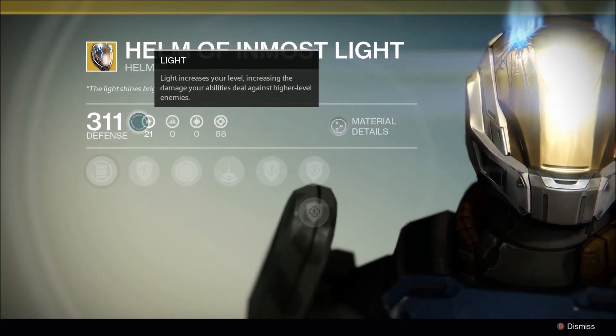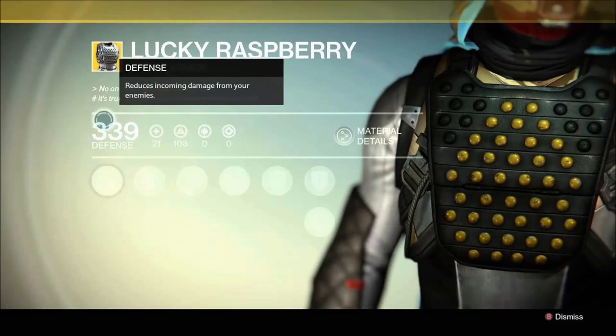Lucky Raspberry is the Hunter's chest armor. Its mods allow Arcbolt Grenades to chain further, spawning with grenade energy, and carrying more ammo for heavy weapons and fusion rifles.